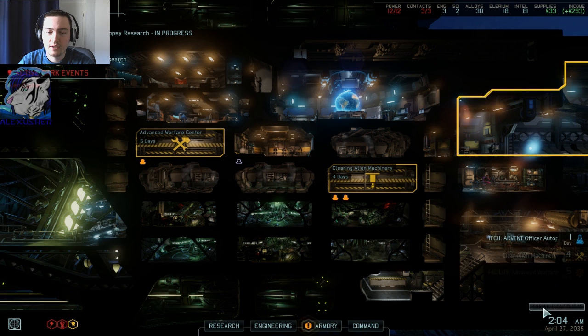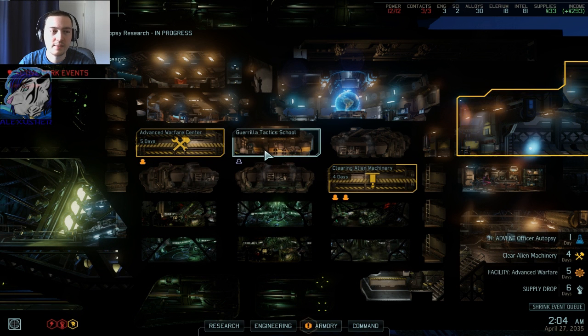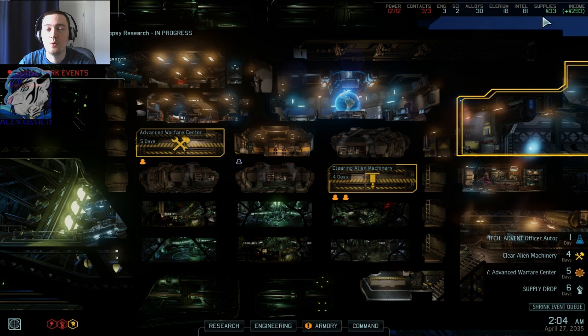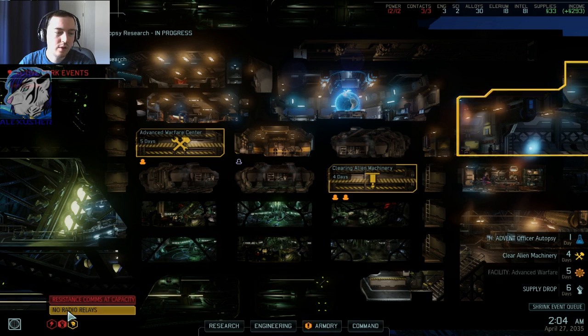We get the Advent officer autopsy in one day — that's good. We will clear those alien machinery, very nice. We get the AVC done in five days, awesome. And a supply drop in six days. We have some alloys, some Illyrium, some intellect. I need more power. And the alien cypher is there. No radio relays.